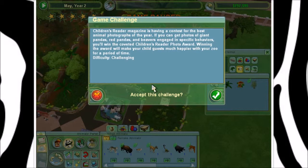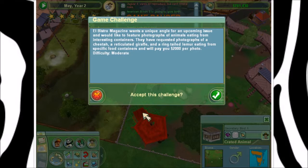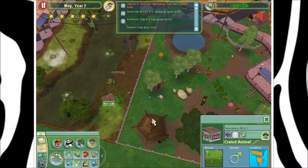Oh wait, is it a photo challenge? Oh, it's a photo challenge. I hate that — it says game challenge, but as soon as you see photographs you know it's not right. Children's Reader Magazine is having a contest for the best animal photographs of the year. If you can get photos of giant pandas, red pandas, and beavers engaged in specific behaviors, you'll win the coveted Children's Reader Photo Award. Winning this award will make your child guests much happier. Difficulty: challenging. I want a game challenge, not a photo challenge. Another one — Beastro Magazine wants photographs of a cheetah, a reticulated giraffe, and a ring-tailed lemur eating from specific food containers and will pay you two grand per photo. I want a game challenge, not a photo challenge, please.